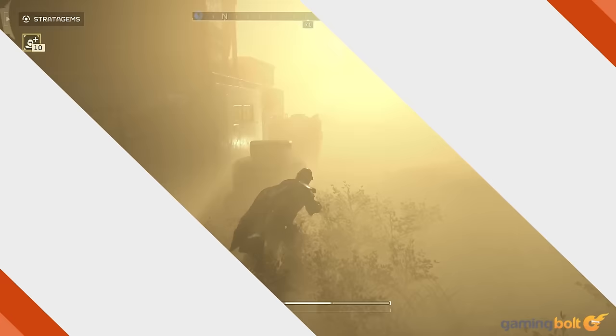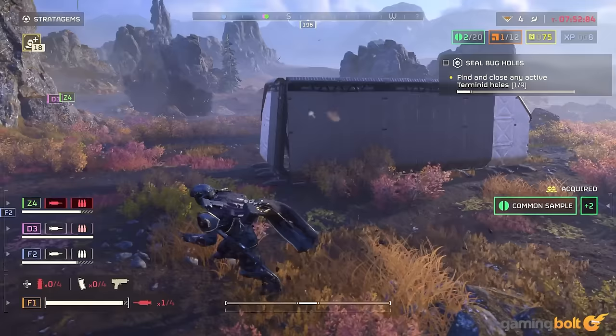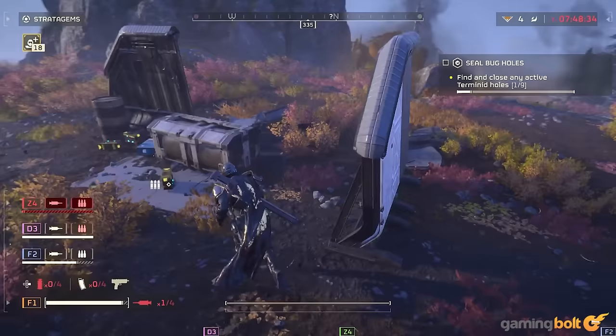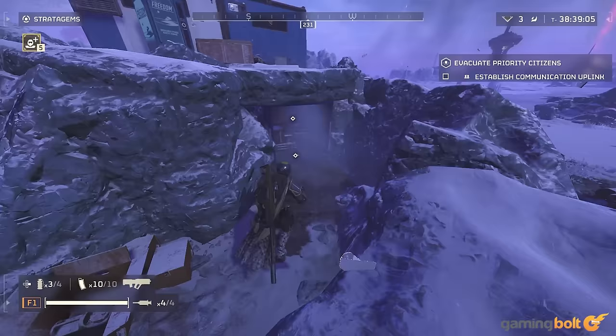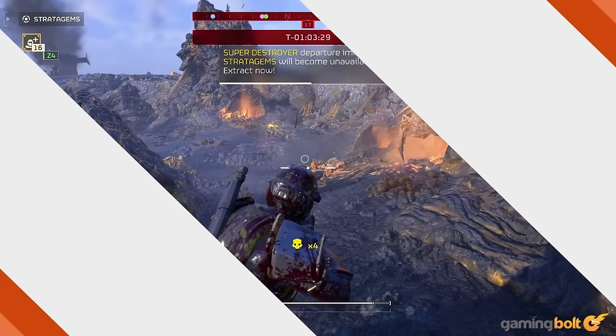Destroy sealed doors for medals and super credits. If you find any blue-sealed doors, use a grenade or other explosive to blast them open. Not only will you potentially find weapons, but they're a good source of war medals and super credits — the former used to unlock items in the war bonds, and the latter for purchasing the premium war bond and storing cosmetics. You can also allegedly destroy buried containers with explosives to find them, but I've yet to witness it firsthand.